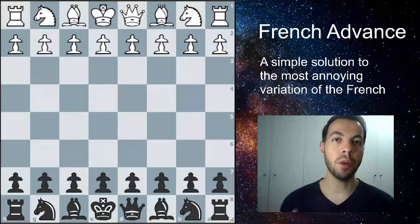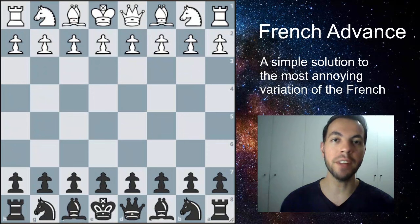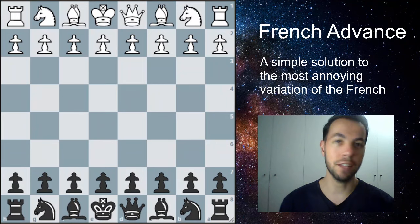The French advanced variation is probably the most annoying line of the French defense, and a lot of people just quit playing the French because of this line. It gets a lot of space for white, and it's difficult to play in a cramped position as black. But today I'm going to teach you guys a very interesting sideline that you can play as black — a simple solution to all the problems that French defense players find in the annoying advanced variation.